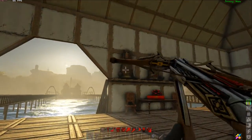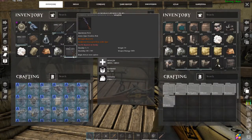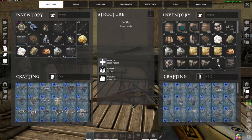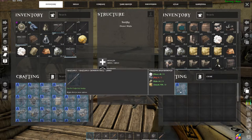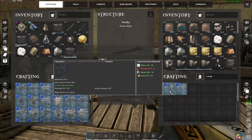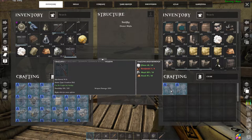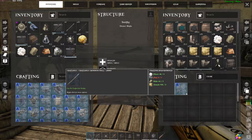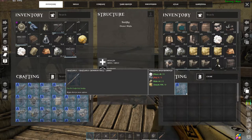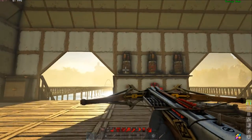That's definitely a step up from the bow and it's not that hard to make. As for crafting materials: the crossbow is just a little fiber, chitin, metal, and wood — not very much of any of them. The bolts are fiber, flint, hide, and thatch. That's not too bad.